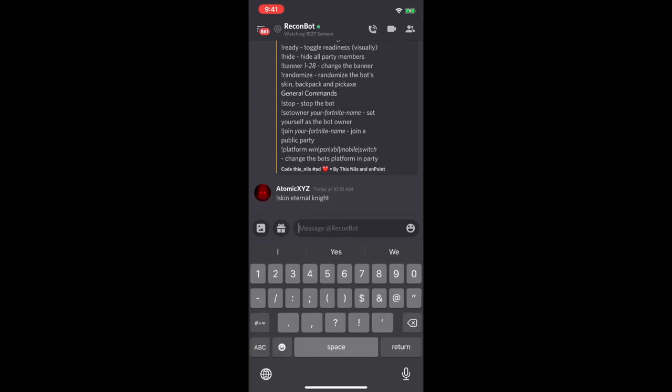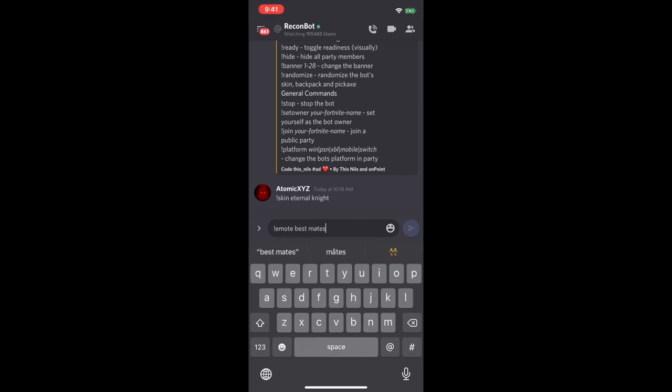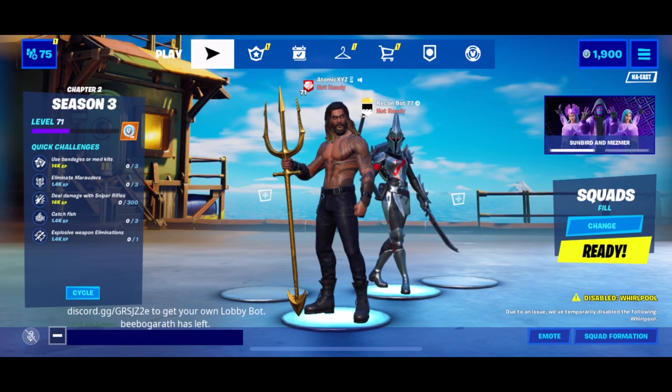For some reason my recording stops whenever I go into Fortnite, so I'm also going to quickly do another command — emote. We'll do 'best mates' like that and it should do it. Now heading back into Fortnite, you can see that it has switched to eternal night. It would have been doing the best mates emote but it expired. If you want to do emotes, just type exclamation point emote and whatever emote you want.